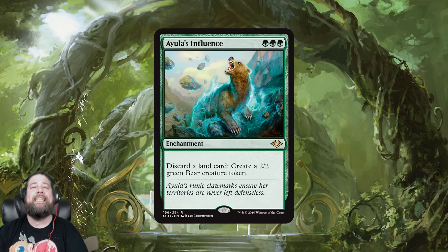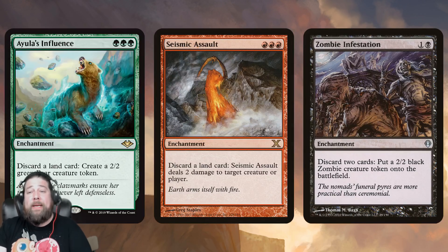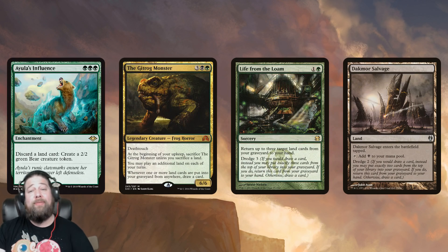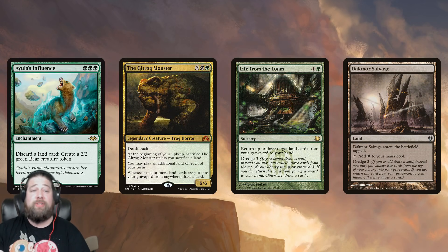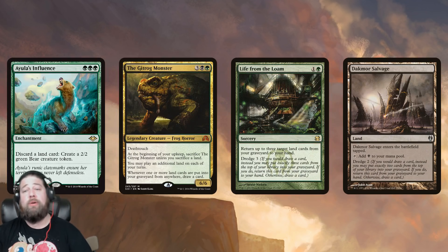Next up, we have Arula's Influence, and this is basically bear assault — essentially a green Seismic Assault, except instead of discarding a land to deal two damage, you discard it to make a 2/2 bear, which also makes it a little like Zombie Infestation. I think Arula's Influence is interesting for certain decks. First off, it's great for Gitrog Monster. If you have Gitrog Monster, you discard a land, you draw a card, maybe you have Life from the Loam to grind it out. You can even go infinite with Dakmor Salvage — just discard Dakmor Salvage, which triggers Gitrog Monster to draw a card so you dredge Dakmor Salvage back to your hand, discard it again to make a bear, then dredge it again. You can go through essentially your entire deck, make like 20 bears, and potentially win with Lab Maniac or new Jace after emptying your library. So that's an easy infinite combo there. Plus you can go on the Life from the Loam grind plan — discard three lands, make some bears, get them back with Life from the Loam, discard some more lands, make some more bears.